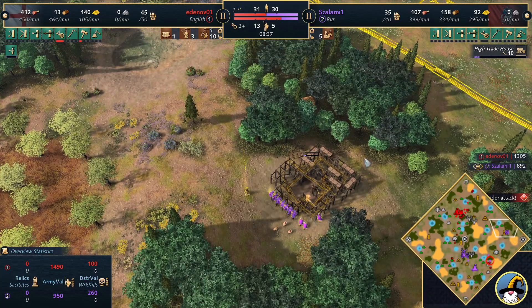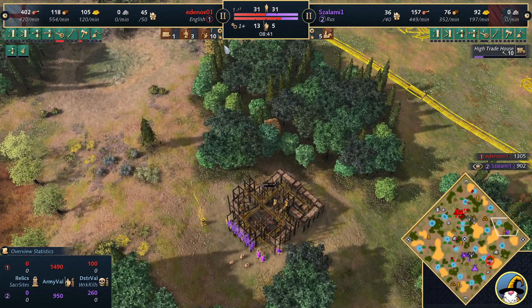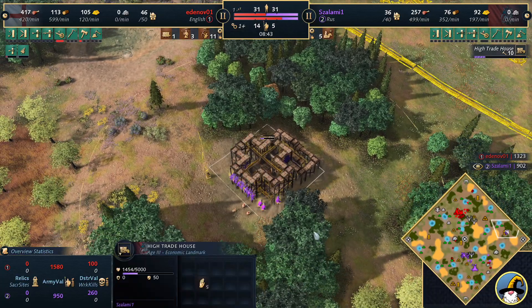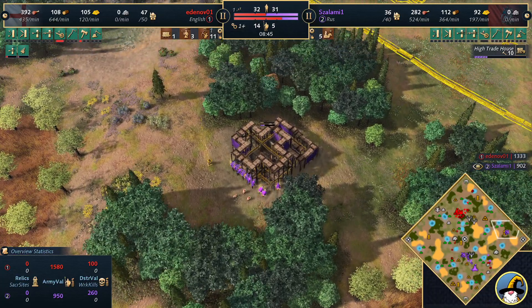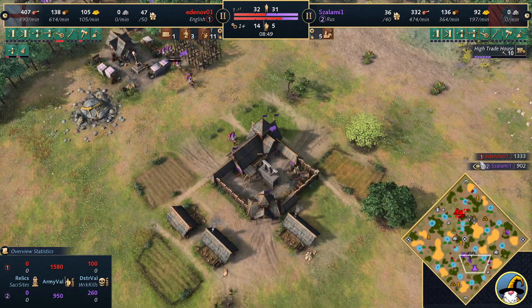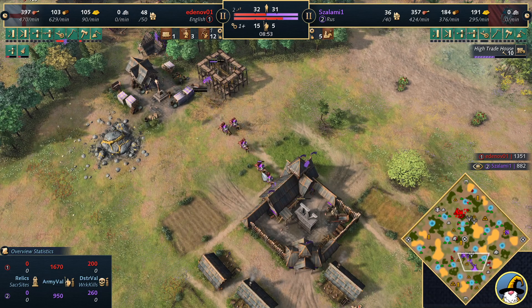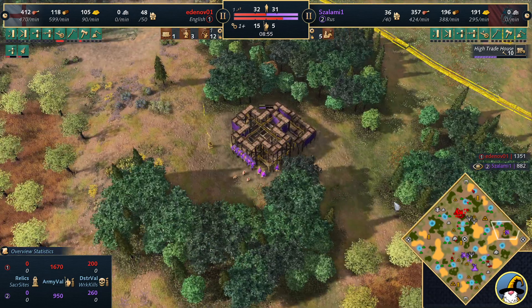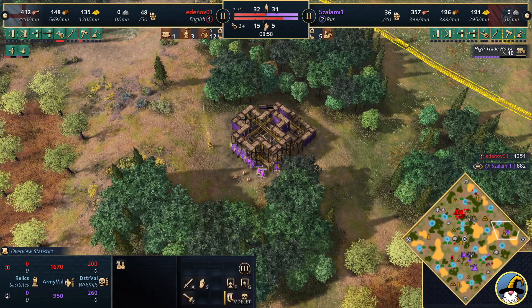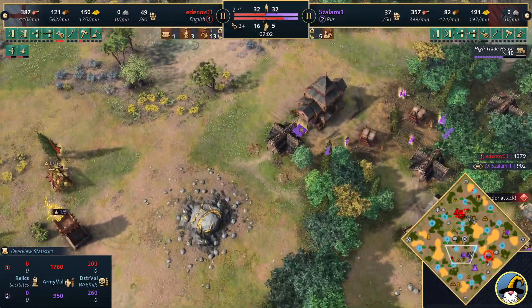The high trade house goes in — look at this, such a good position. He gets so much in there — look at all the wood. My prediction is 250. He's on tier 2 bounty still. You can tell because of the amount of gold income he's getting. And there we go, he's going to be dropping off that deer. Salami, I love this man — he just comes out with the craziest strategies.